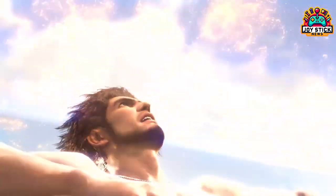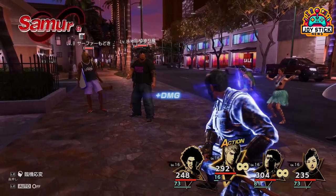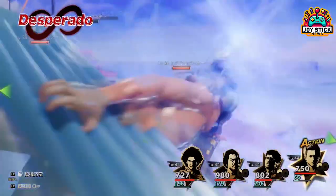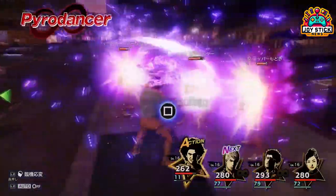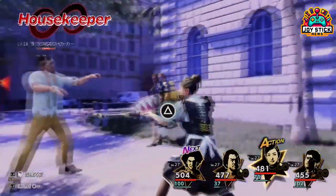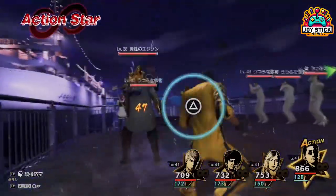The combat system in Like a Dragon: Infinite Wealth is a real treat. It's turn-based with a twist — you're not just hitting buttons, you're thinking about positioning, timing, and strategy. You can grab stuff off the streets like bikes or cones to smash your enemies, plus there's a cool combo system where your characters can team up for extra damage.